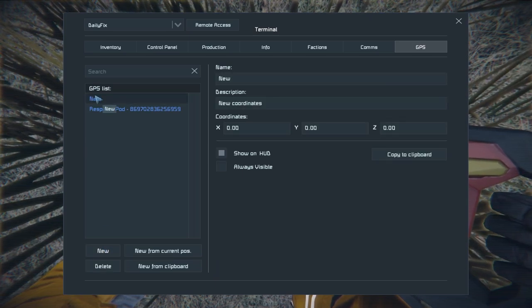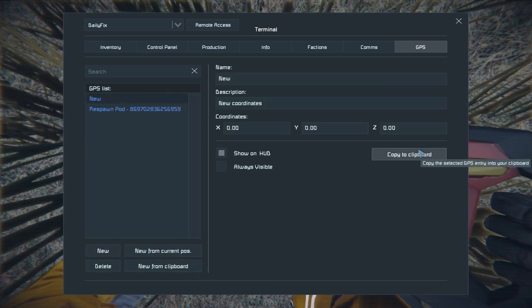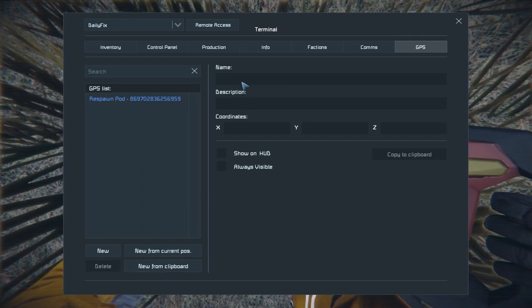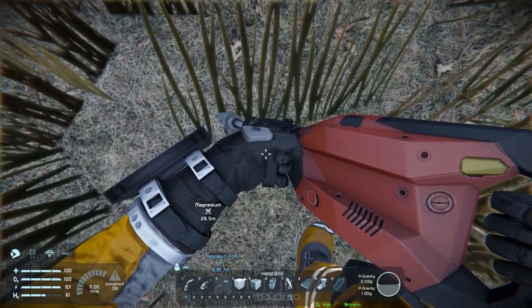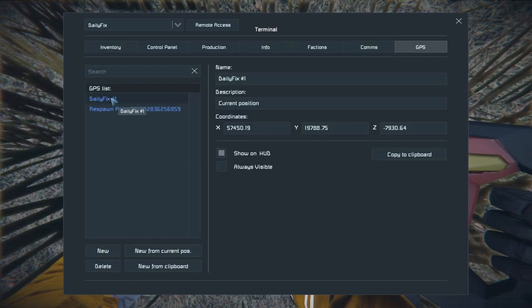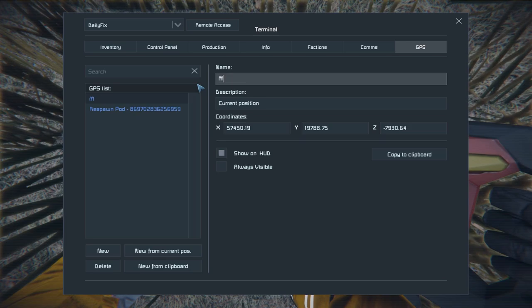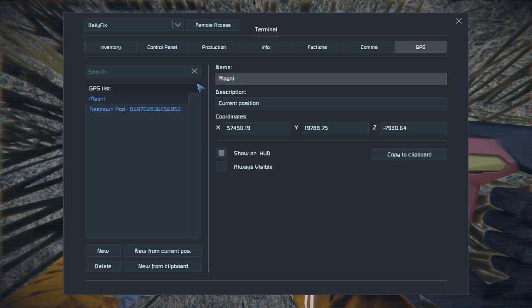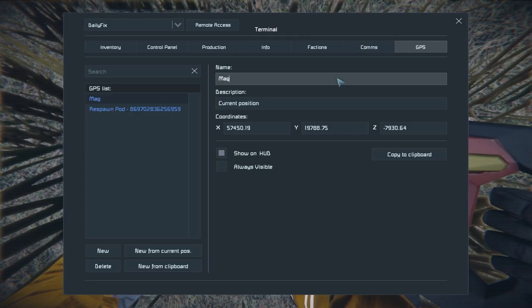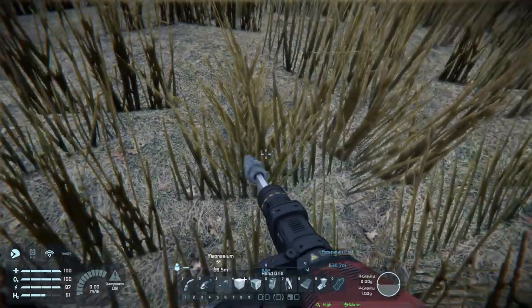Let's create a new GPS marker. I can't type right now, that's a bit of a shame - I was hoping I didn't have to change the name afterwards. Let's just call it 'Mag' - I'm sure that mag will be fine. So we've got magnesium marked.